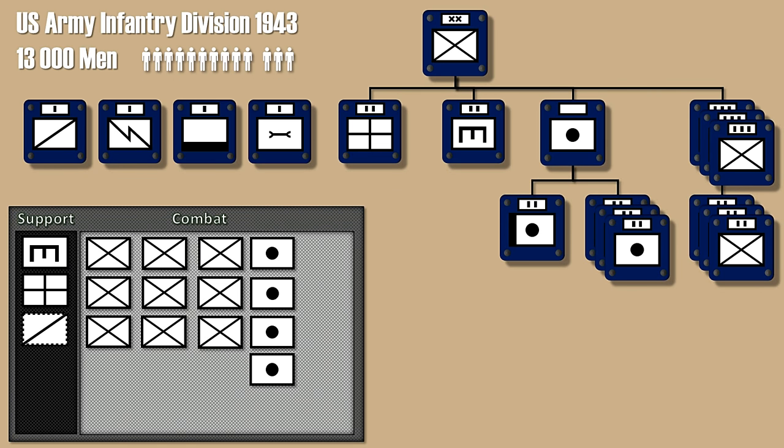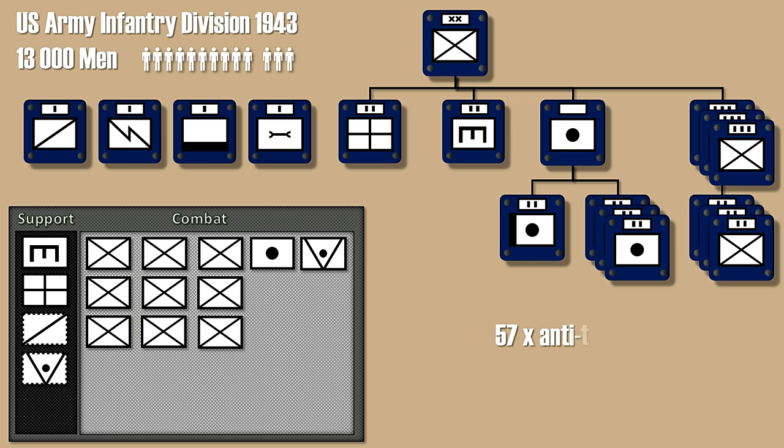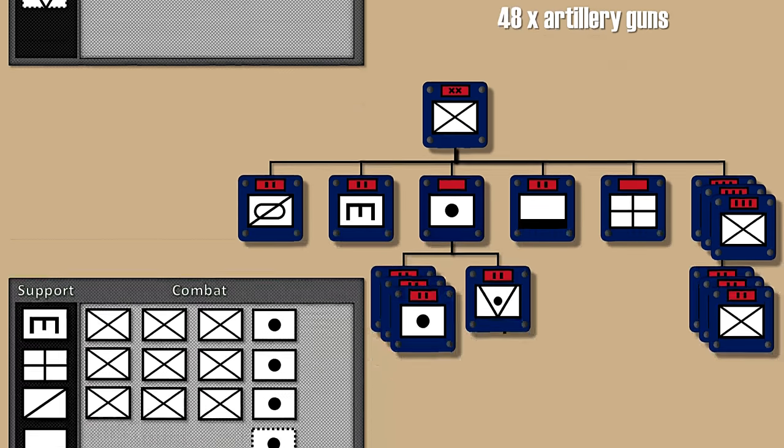Next is the US Army Infantry Division layout from July 1943. The changes are very similar to the German and Soviet unit: reduction of the artillery units to just one artillery battalion, then adding a regular anti-tank unit, and also an optional support anti-tank unit, since the historical division had 57 anti-tank guns — just three guns short of exactly on point. Similar to the German division, it had 48 artillery guns, so an alternative setup could be no regular artillery units but two support artillery units to get the same amount of artillery pieces.